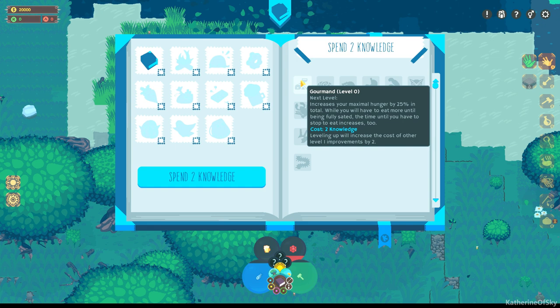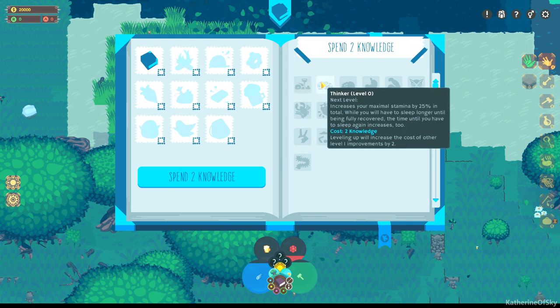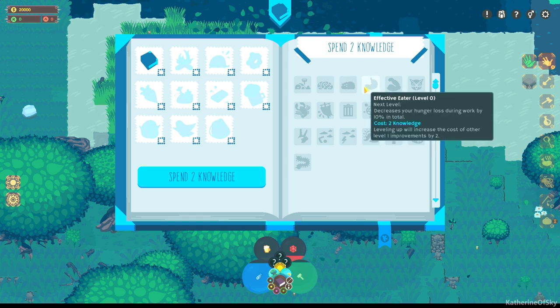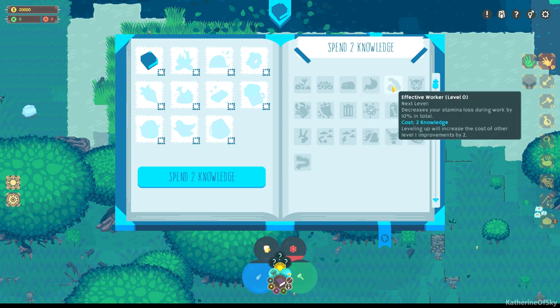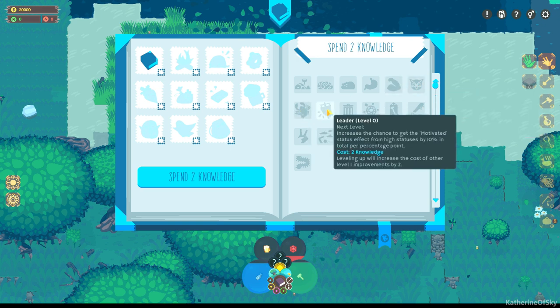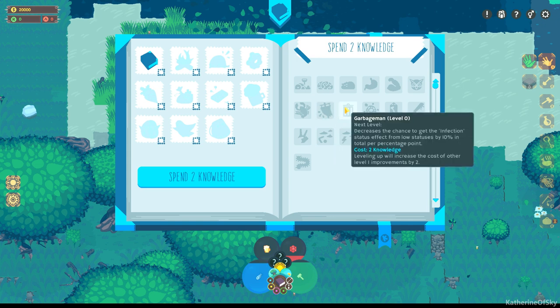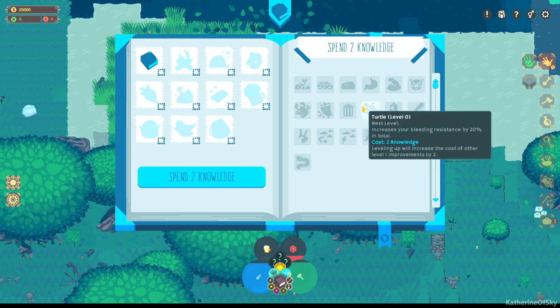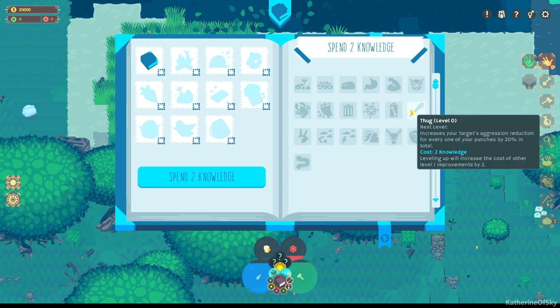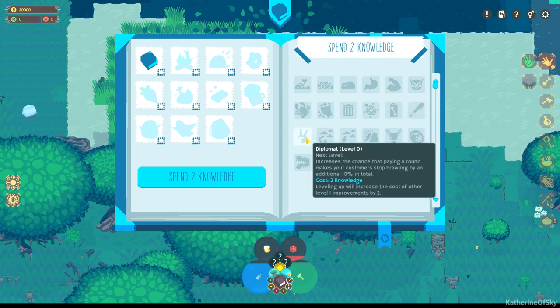Increase maximal hunger to 25% — you'll have to eat more until being fully sated, and the time until you have to stop to eat increases too. Stamina — hunger loss decreases hunger loss by 10% during sleep, and during work by 10%. Stamina loss decrease by 10%. Stamina recovery. There's all kinds of things to get things from low statuses. Increases bleeding resistance — that sounds pretty good. These sound like there's dangers out in this world.